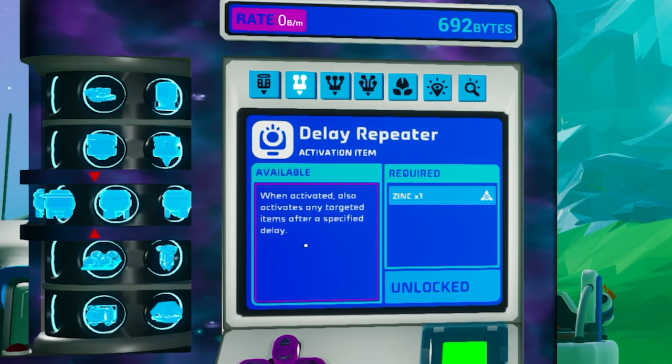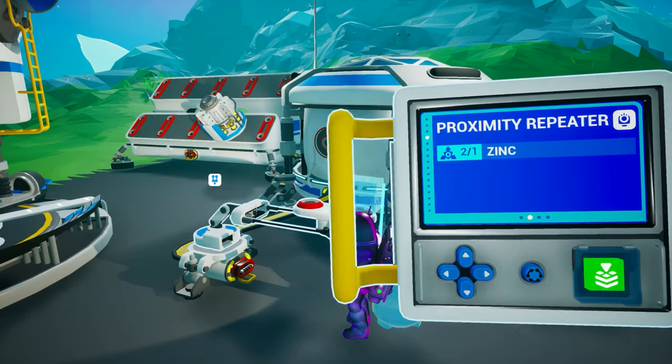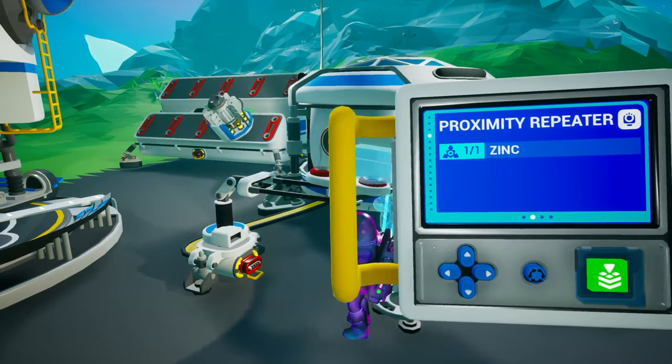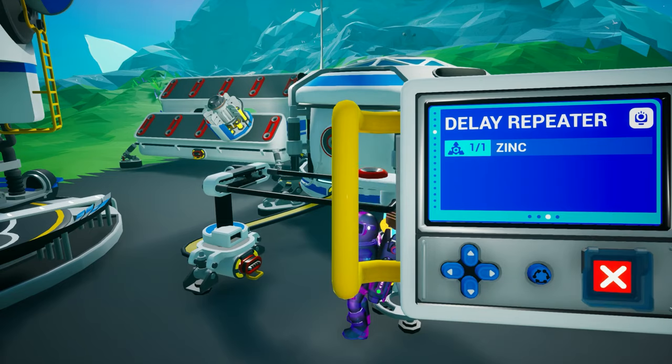Then spend a grand to unlock the delay repeater. With a small printer and your two pieces of zinc, you can now print your repeaters. This is all you need to solve your byte needs.